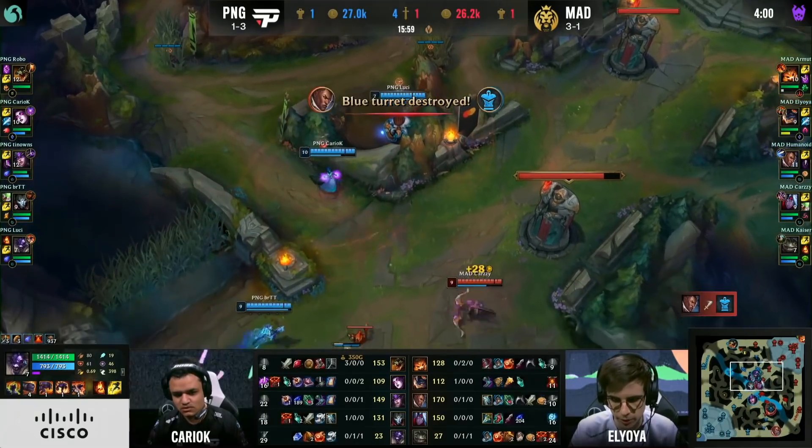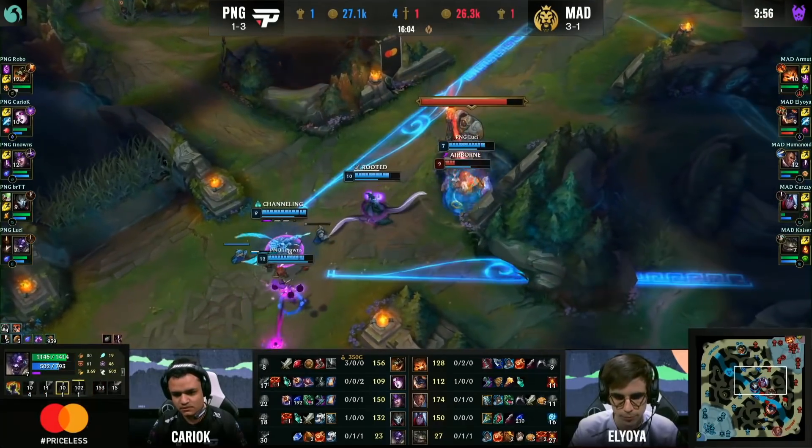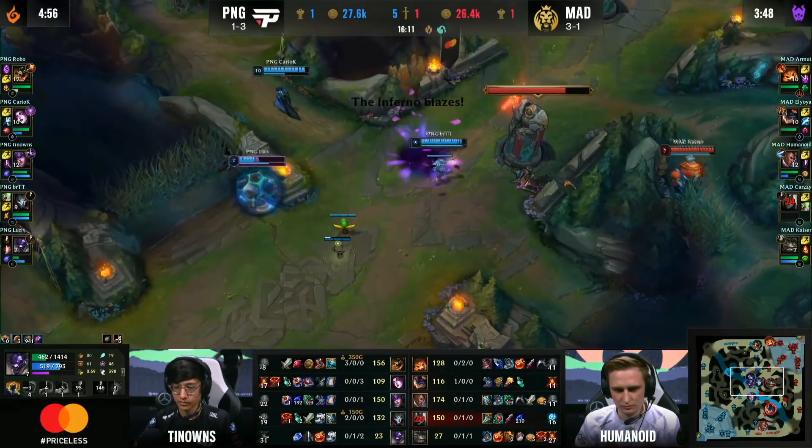They don't want to contest bot side; they don't have the vision. They're taking the Herald in the first place anyway, but this Herald can go mid. Karzy's getting chunked out — instant follow-up CC. Karzy just getting deleted in the mid lane. They can drop the Herald mid if they want to. They've got a wave here. Pain are absolutely taking over this game.